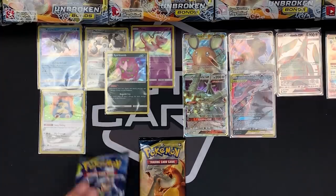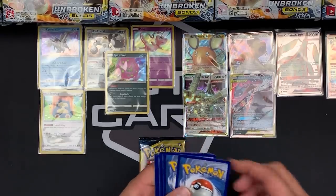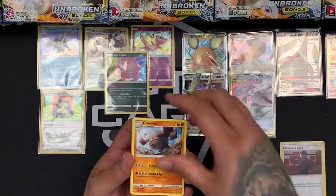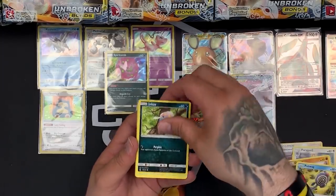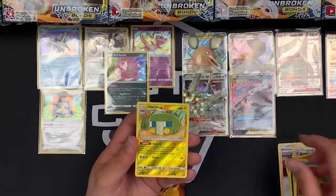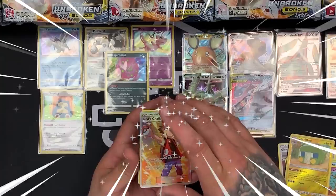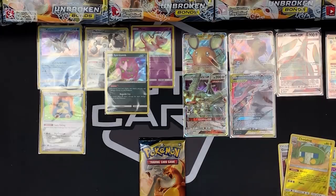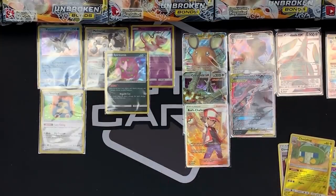Two packs left. We've got Giovanni's Exile, Graveler, Porygon 2, Diglett, Poliwag, Inkay, Drowzee. Charjabug Reverse. Oh my God — what?! We pulled it! Red's Challenge! I knew it! Absolutely knew it! Like that card is going to be worth so much. I called it — we needed that one trainer and we pulled it. Wow, that is one incredible haul from a box!